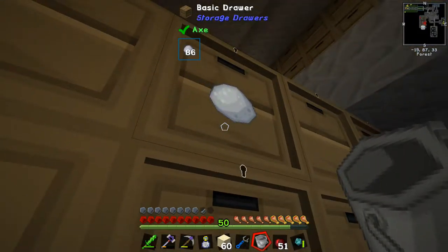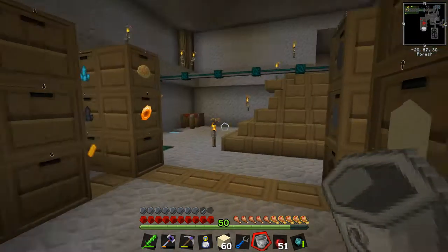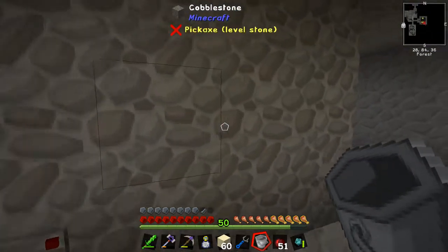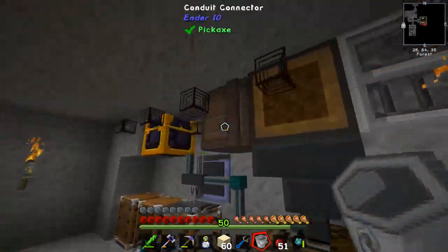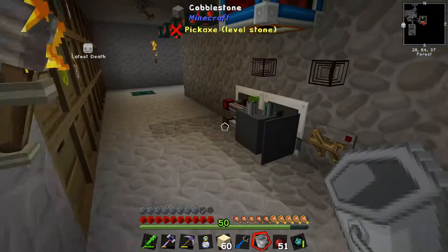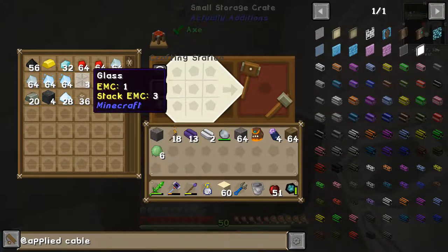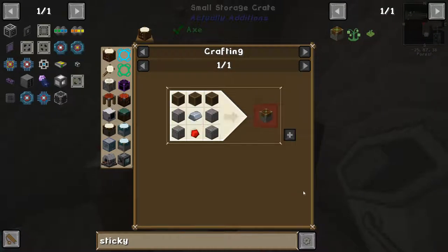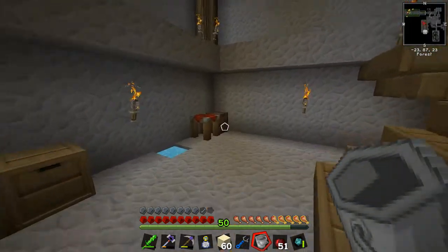We need slime for the sticky pistons — let's get some of that. Is there slime in here? There might be enough from what we have. I've not yet figured out what's wrong with this, but you do notice it occasionally fixes itself. Let's get this over here. Two sticky pistons — iron is going to feature a lot, so we should get a good bit.